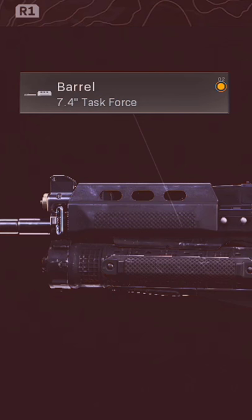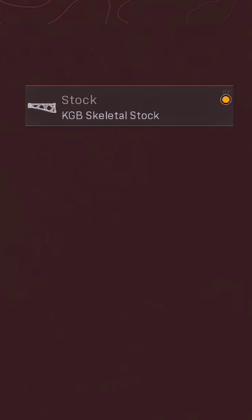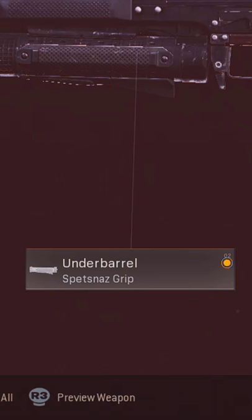And here's how you're going to set it up: Gruz Suppressor, 7.4-inch Task Force Barrel, KGB Skeletal Stock, BDV 85-round Fastman, and the Spetsnaz Grip. Follow for more.